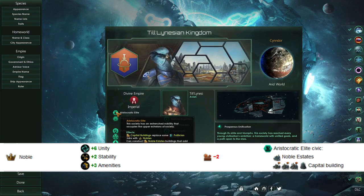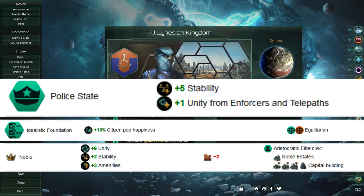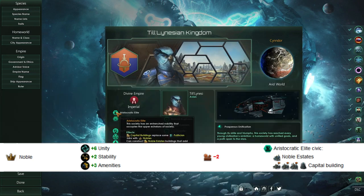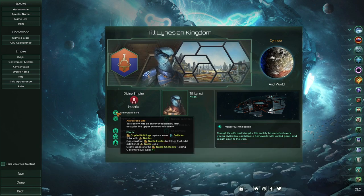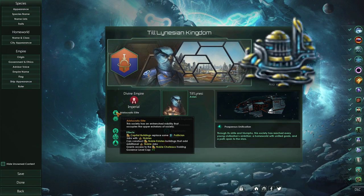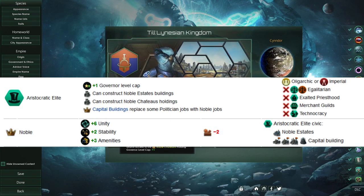Now 2 stability might not seem like a whole lot at the start. Comparing it to something like Police State or Idealistic Foundation, those will also give you more unity than Aristocratic Elite at the start, but there are some hidden bonuses to Aristocratic Elite, and we'll get into those when we get into the noble estates building. But for now, just looking at the raw noble job, Aristocratic Elite has a leg up on other empires who just have 2 politicians.